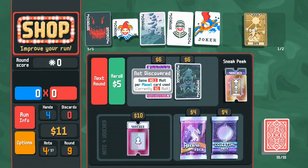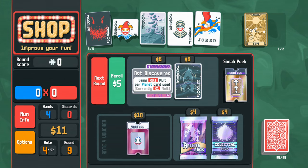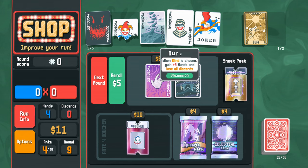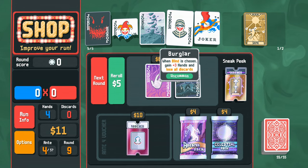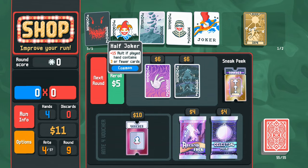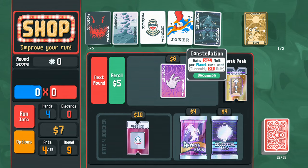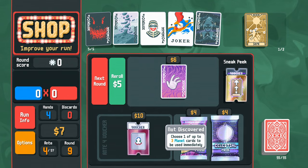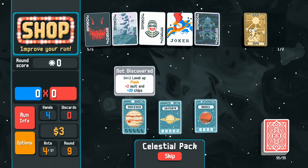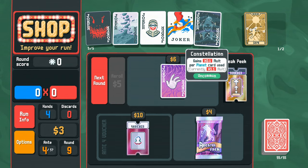A locked joker — Constellation — gains 0.1 mult per planet card used, currently at one mult. I really want it. Is it time to let Half Joker go? Buying Constellation, and then a Celestial Pack to immediately feed it a planet card. Leveling up flush — so flush is now multiplied by 1.1 to our entire score, which is exciting.